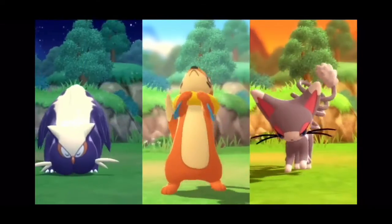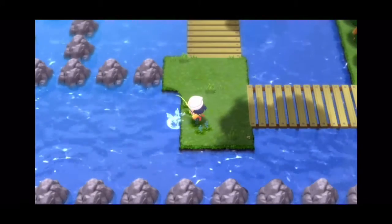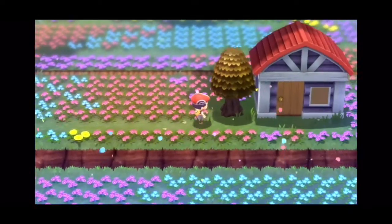Now in the Brilliant Diamond and Shining Pearl trailer, they showed the return of many different beloved features from the original games. Those features include being able to fish wherever you want instead of just one specific spot like in the later games, as well as the return of honey trees.